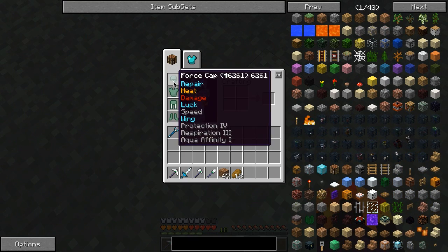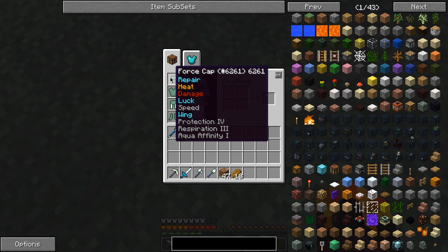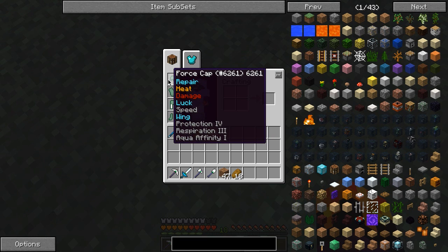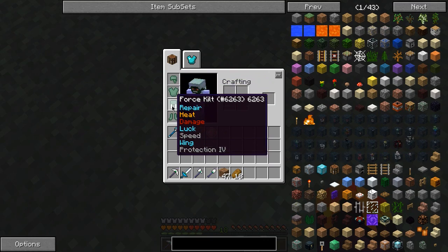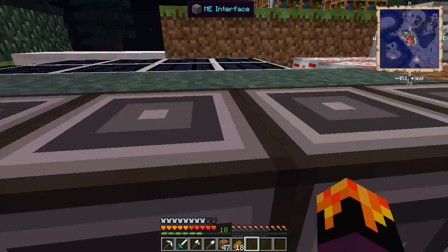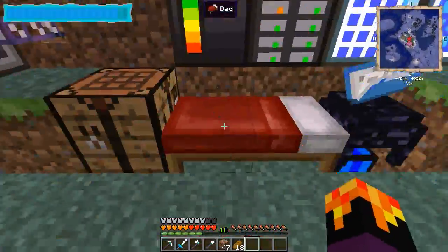You've seen the wrenches before. The force armor — I put Repair on it and the force infuser gives it Heat, Damage, Luck, Wing, and Speed. Then I went to the advanced enchantment table and added Protection 4, Respiration 3, Aqua Affinity on the helmet, Protection 4 on chest and legs, Feather Falling and Protection 4 on boots. You can do both the force infuser and enchanting table to get ultimate force tools.